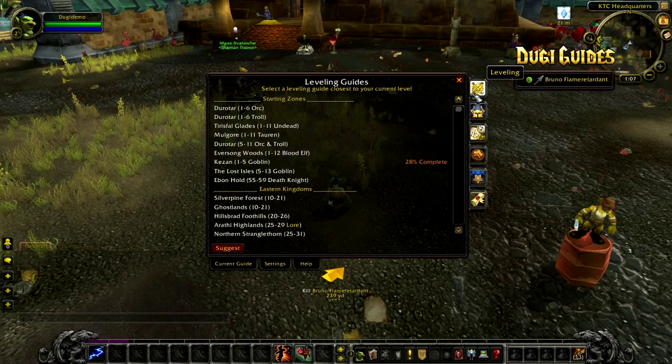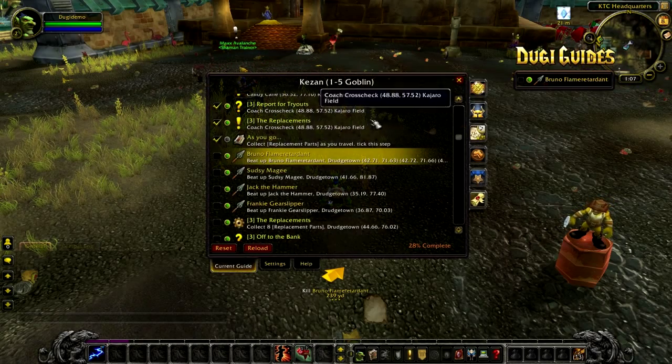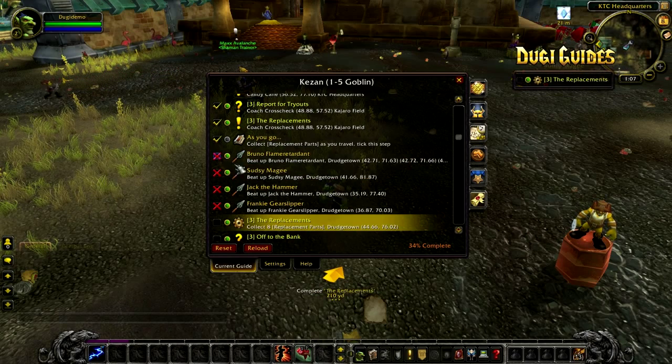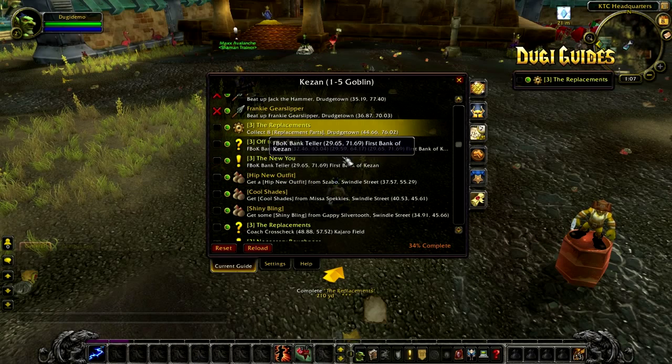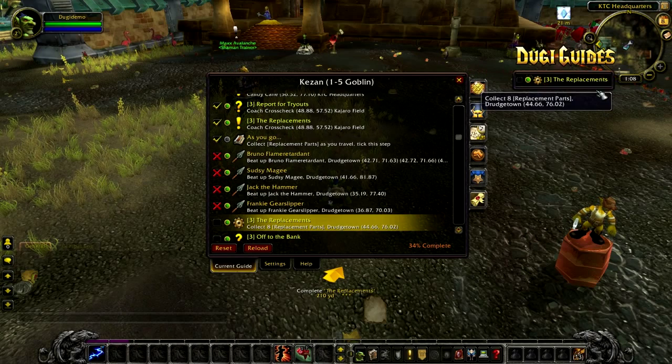If you ever want to skip a step, you should mark it with a red X. You can do this by ticking twice on the box. Doing this will automatically skip all the steps related to that quest, including follow-up quest chains. I don't recommend doing this for any of the Cataclysm zones, but it is generally safe to do in the Outland and Northrend zones.